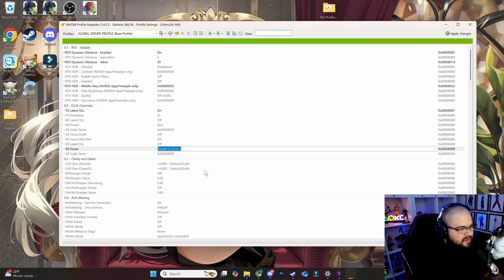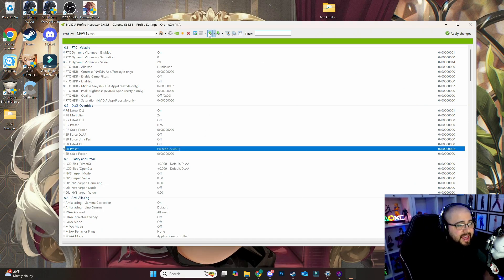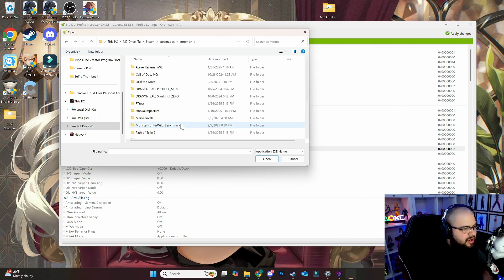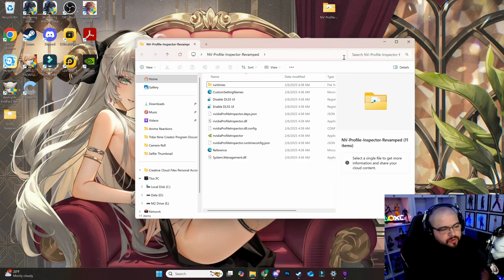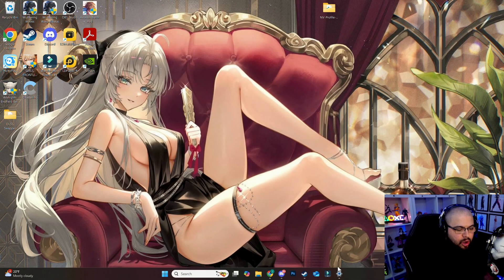Close the game, bring up Profile Inspector, and now hit Apply Changes. This saves the settings globally across all games. If you want to create a game-specific profile instead of a global one, click the sun icon, name it something like 'MH Wilds Bench', hit OK, then click the icon to add an application to the current profile. Navigate to your Steam folder, find Monster Hunter Wilds Benchmark, select the .exe file, and hit Open. Then go back to the Profile Inspector Revamp folder on your desktop and disable the UI — it will no longer show in the bottom left while you play.